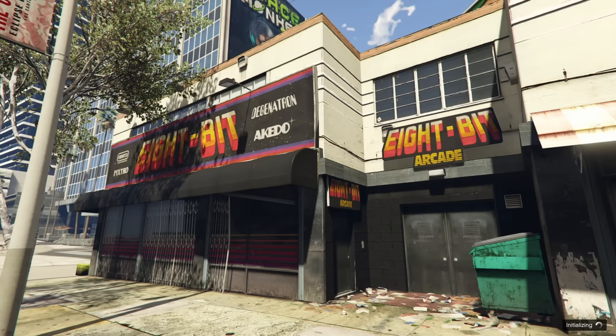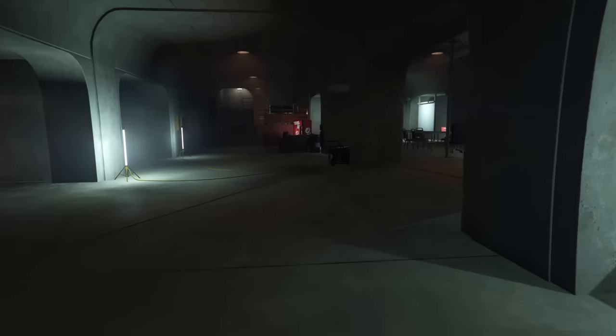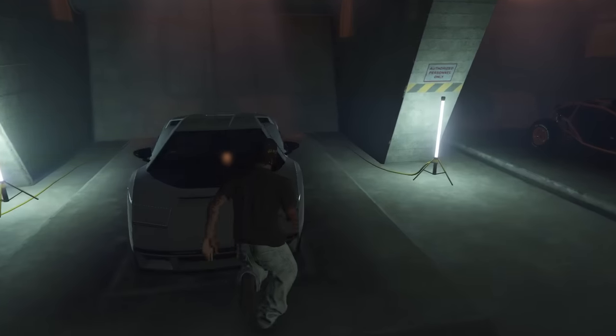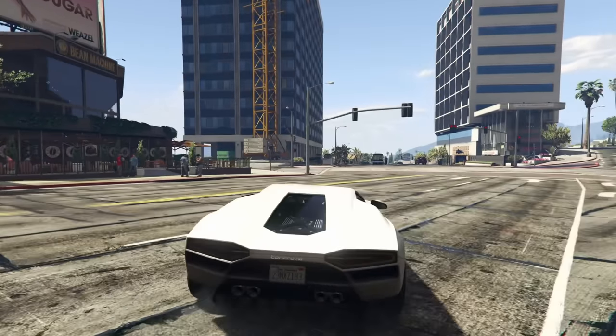We're at the arcade today because there's a spot I can put a car, so I decided to go for the Torero XO. It's a good car — unfortunately it doesn't have any downforce, but that's okay I guess. We have three hundred and sixty thousand dollars to spend upgrading this vehicle.